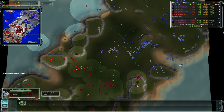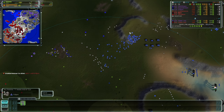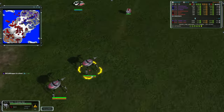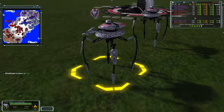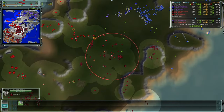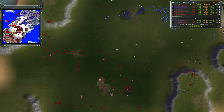Bjorn's secondary radar lets team two see even more of team one's forces — there's a huge army to the north they'll need to deal with quickly. We now have sniper bots appearing — the units with the harpoon-like guns that can deal long-range damage. They're very weak but have decent range, though they probably don't outrange T2 artillery so they'll need to stay back.